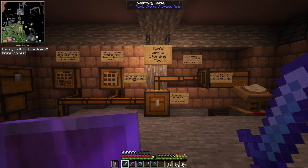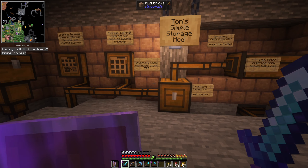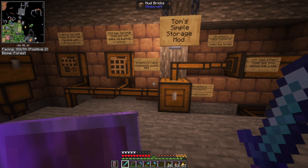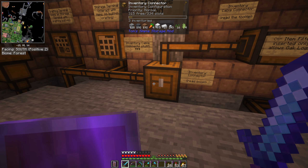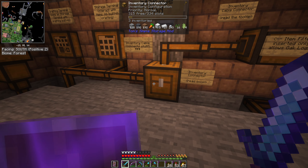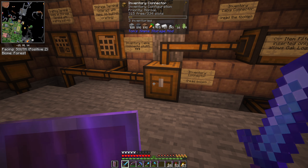Tom's Simple Storage is the mod that basically allows you to build a storage system rather than having to go through all kinds of different chests to find your things. It lets you link all your storage together. There are a few blocks that are important to work with this mod.